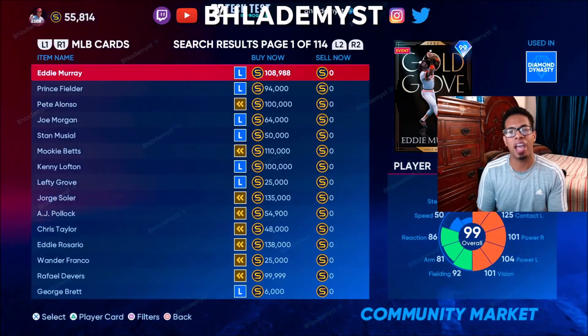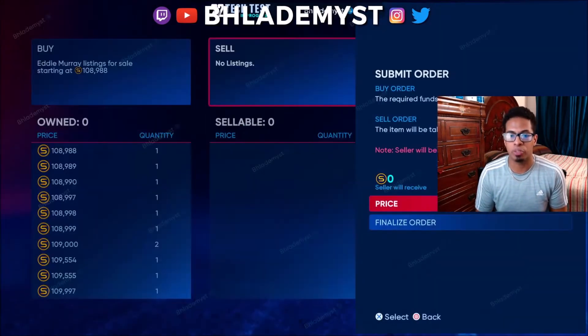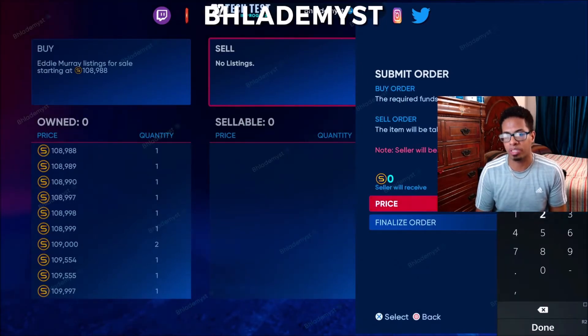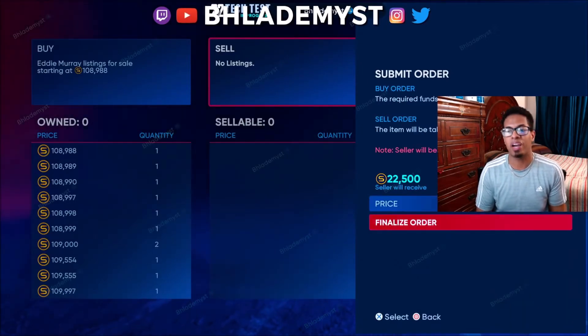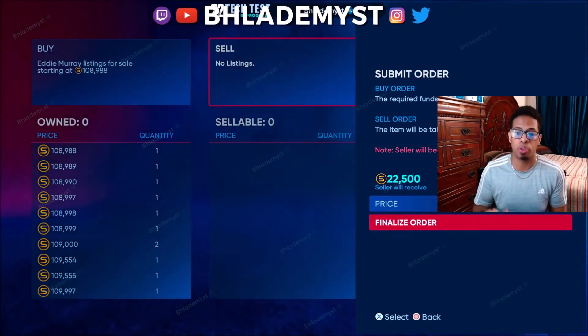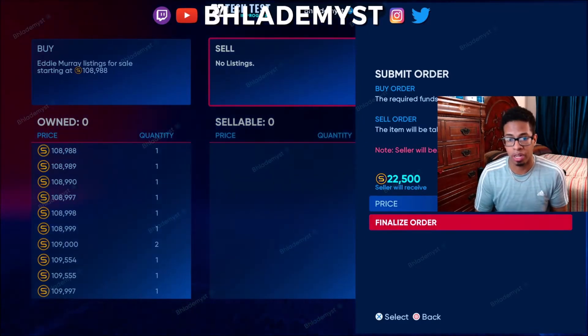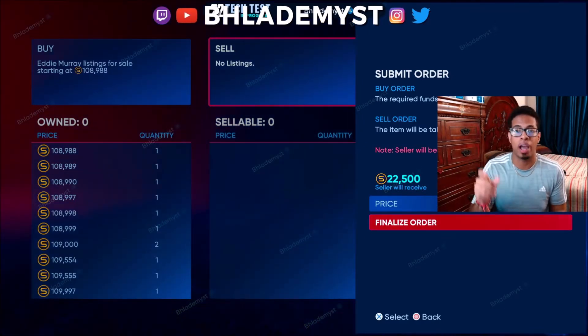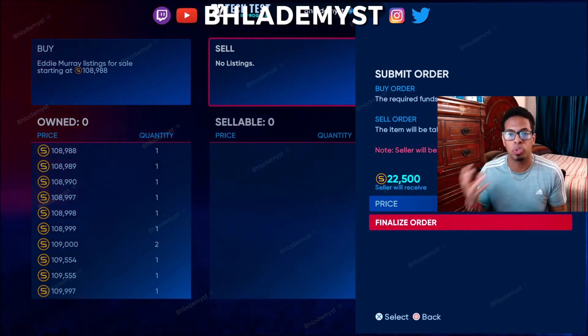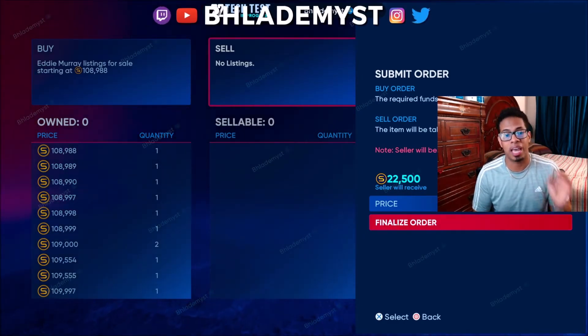For example, if I have 50 Eddie Murrays, I should be able to just say I want to sell them for $25,000, press finalize order, and if I have more than one, it should let me click X max or a custom number to sell those players all at that one price. It's going to help flippers a ton.